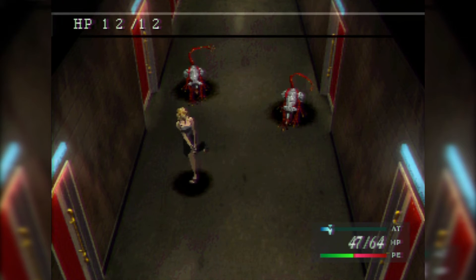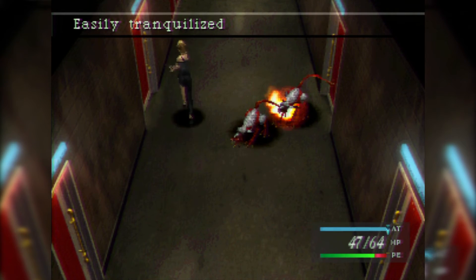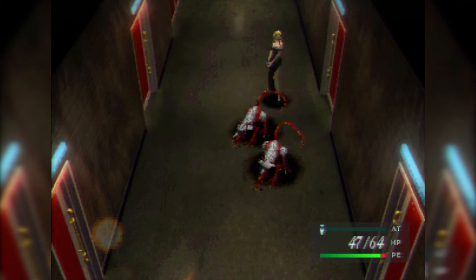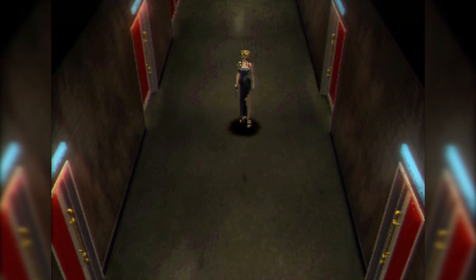Scanning has revealed they have 12 HP each. They are susceptible to poison — so there are status effects in this game — and easily tranquilized. I think I cancelled out whatever else it was going to tell us. And we get 12 bullets, which is lovely.